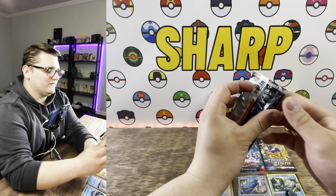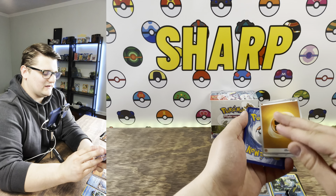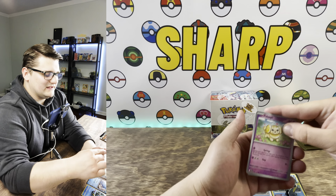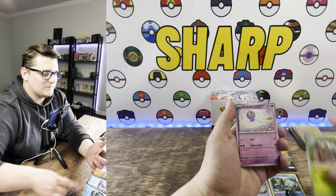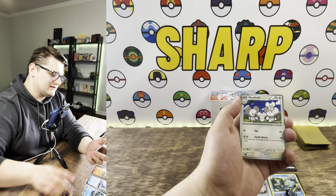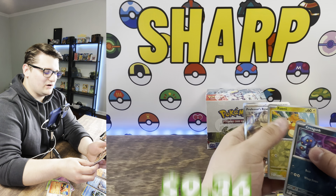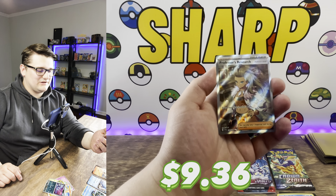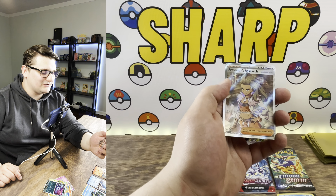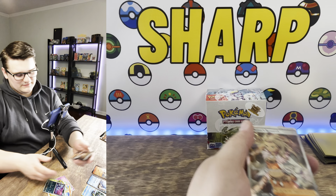I'm going to holo my champ — nice! Second to last pack of Scarlet and Violet. One thing I wanted to mention: a commonly requested thing on the channel is for me to sign the energy cards when I send people packs. If that's something you want, just include it in your comment and I'll be sure to do that; otherwise it will not come signed. And hey — a Professor's Research full art! That's a nice secret rare for you guys.